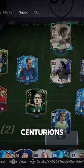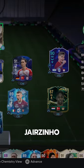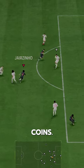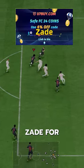We've got Centurion's Jerzinho. You can acquire Jerzinho via SBC for 2.3 million coins. If you need coins, go to U7Buy and use code ZAID for 6% off.